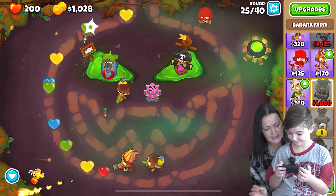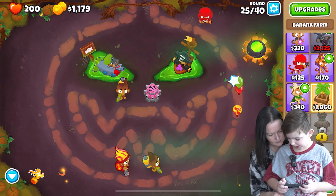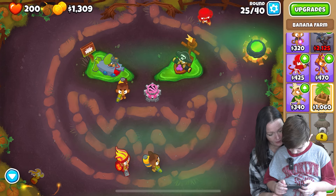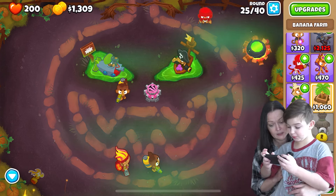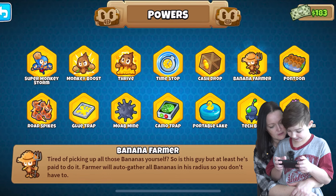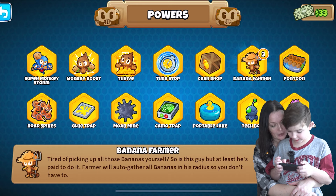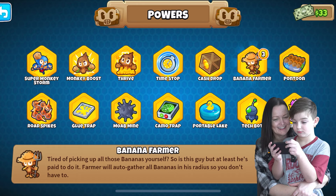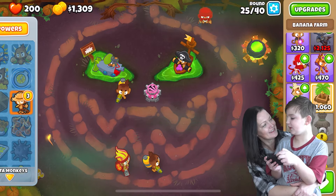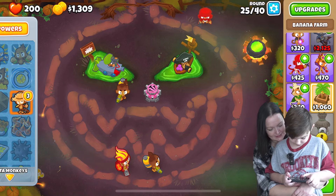Yeah! We had a good rest and now we are ready to punch all balloons. I don't want to add the Farmer Monkey. You can banana farm, but we already spent it. Ice of Power - I could buy for free! Alright, I'm now free! Now you can add it - I'm gonna save them for later.